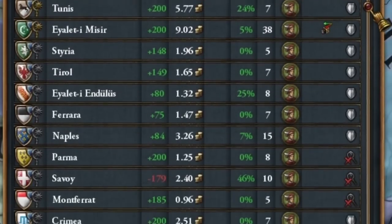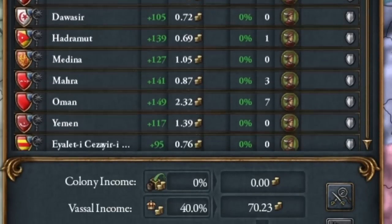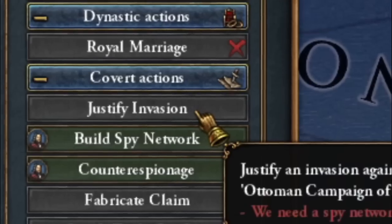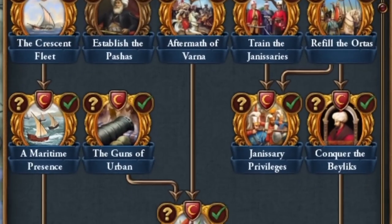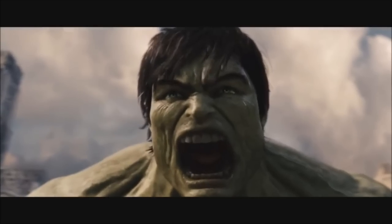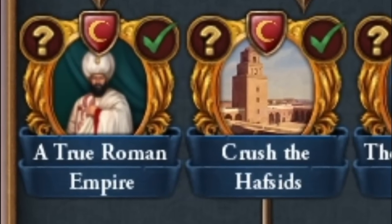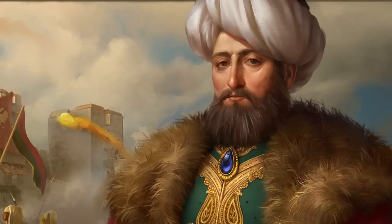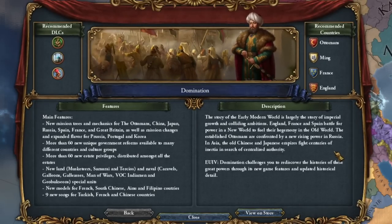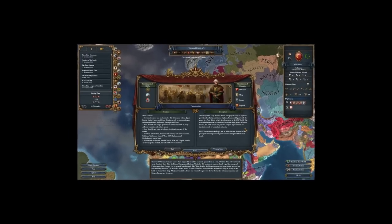In today's episode I'll show you how to create this powerful swarm of vassals as the Ottoman Empire, all thanks to the new invasion mechanic and an expanded new mission tree. This DLC introduced a lot of changes, which makes all previous tutorials useless, so I will be able to record everything again. I hope you enjoy it as much as I do.